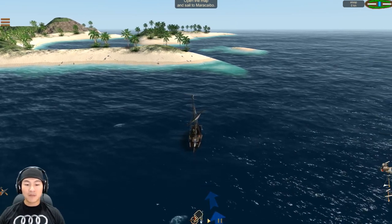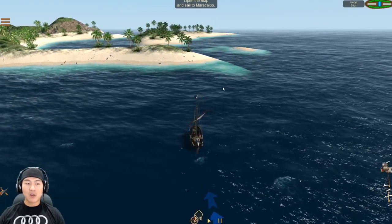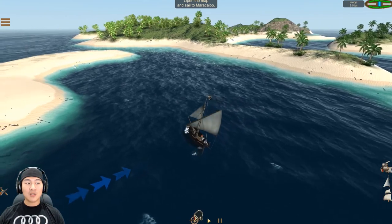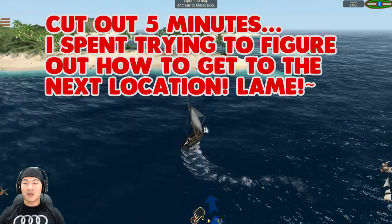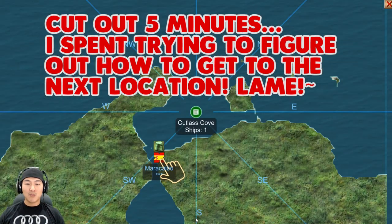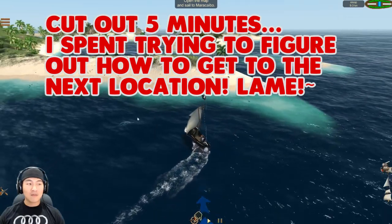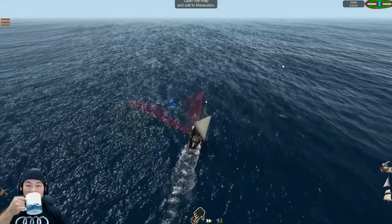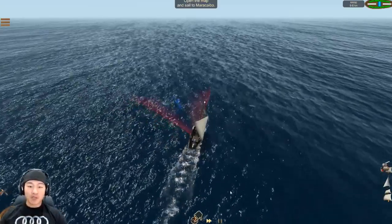Alrighty — press the map. We need to go over here to Maracabao. Let's go over here. I believe it's this way, so we're going to open up those sails and sail over here. I have no idea, guys. Moving southwest — okay, let's go southwest. Are we going southwest? South. Maracabao — we're heading southwest. That's what we're supposed to do.